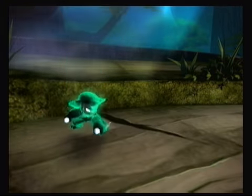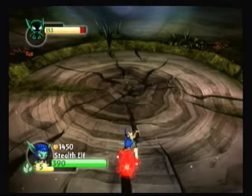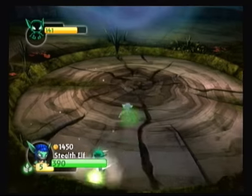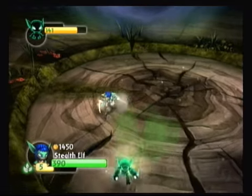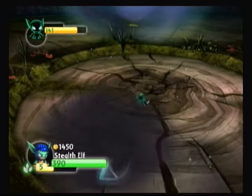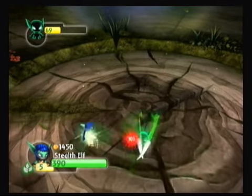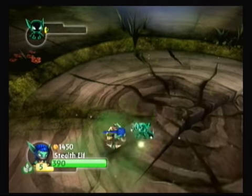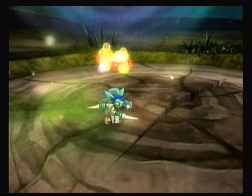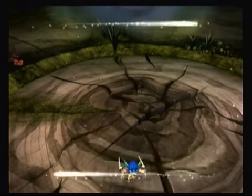Yeah, this one could be tough. Stealth Elf — okay, so she's doing her attack. You can kind of see she's attacking me when I do the decoy, which means we're kind of beating Chaos at his own game when we do that. Alright, awesome — we got the watermelon too.